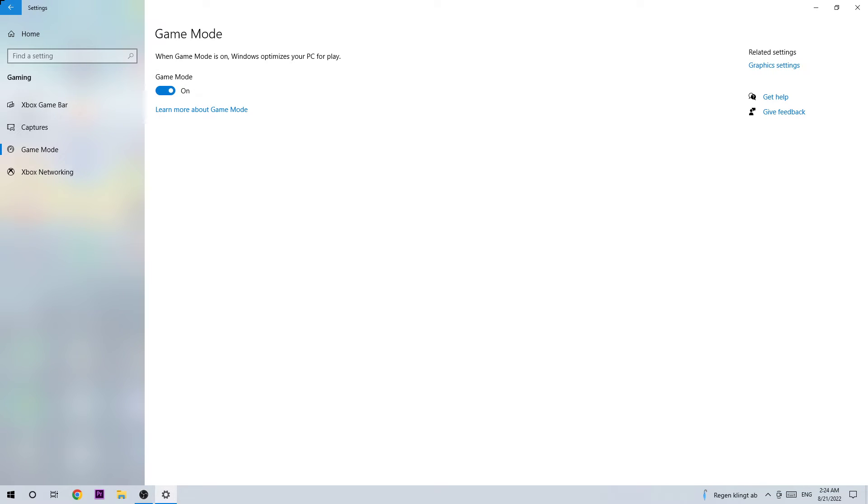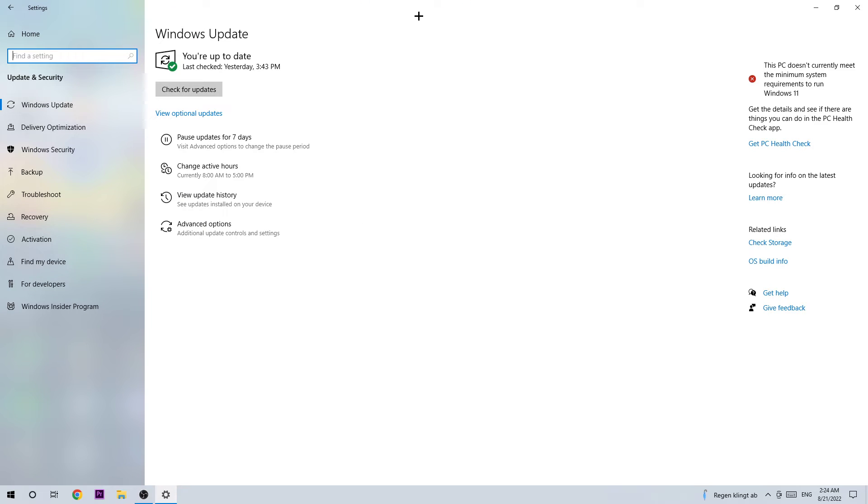The last step is to go back to your main Settings and hit Update & Security. I want you to go to Windows Update. I know it sounds a little basic, but download the latest version of Windows. About 99% of your problems will be solved if you just update everything, especially Windows. So be sure to download the latest version.